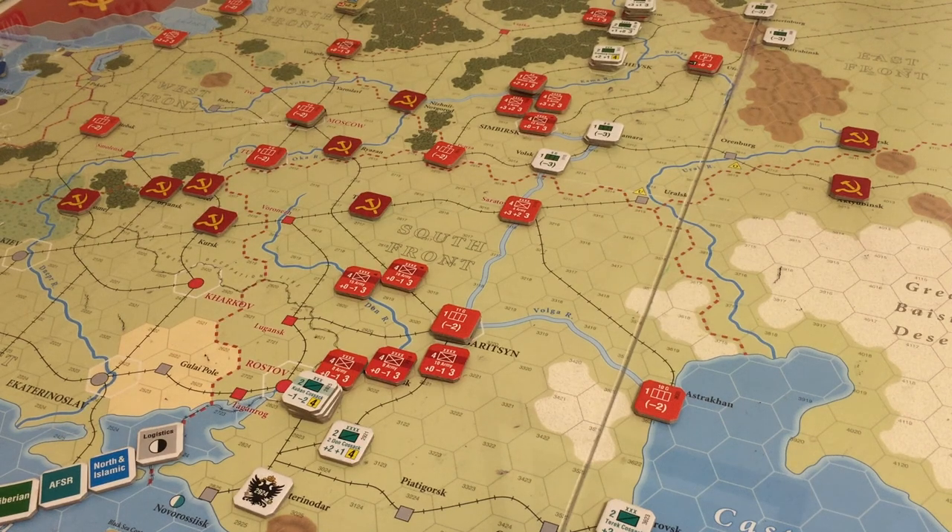We're back with turn three. This is the October 1918 turn. The Whites won the initiative roll - if you remember, that happened at the end of the last video. Now we're about to carry out strategic movement. The red player actually gets to go first because they are the non-initiative player.